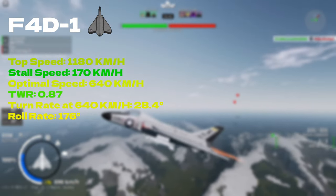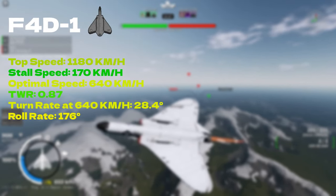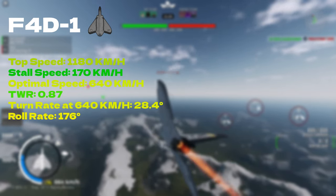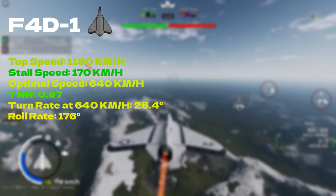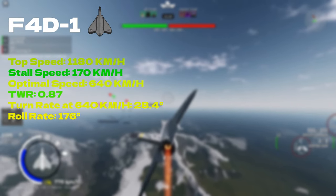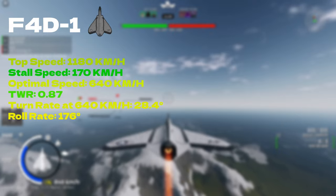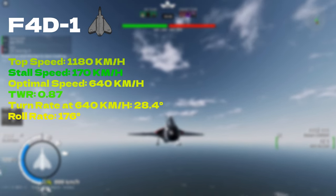You can engage in a sustained turn fight where you can stay at your optimal, but as soon as you start gaining altitude while turning, your speed will start to lower. If your F-4D is stock, you can forget about sustained turn fights — you'll have to slightly pitch down while turning to maintain your optimal speed. If your enemy starts pitching up, you're gonna run out of energy. The thrust-to-weight ratio is one of the highest in this tier; without such a strong engine this plane would be much harder to fight in. The turn rate is also pretty good, as long as you stay at your optimal.